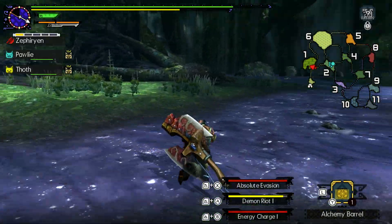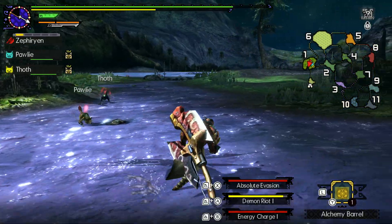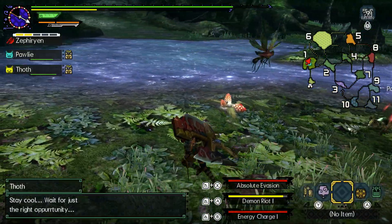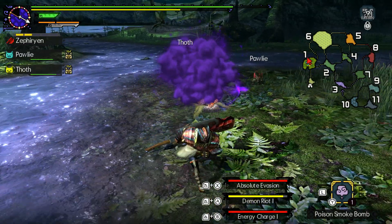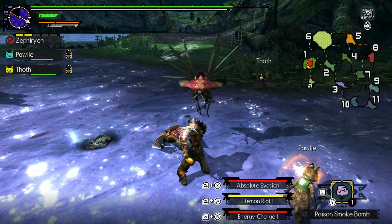Maybe if I eventually do hub quests and they take a long time and I have to go through twelve whetstones per hunt, maybe having that extra little bit of whetstone and food potential would be nice.